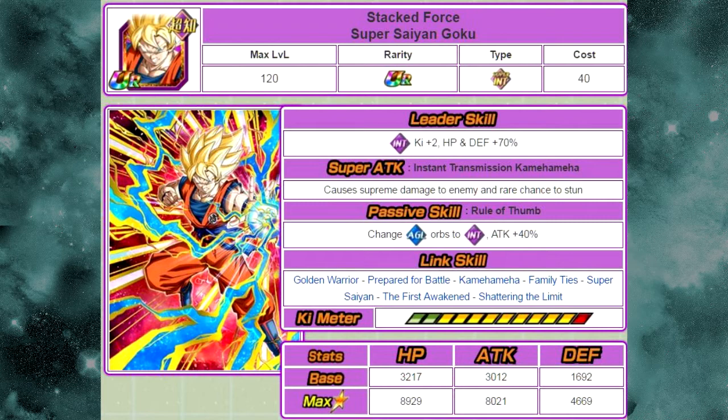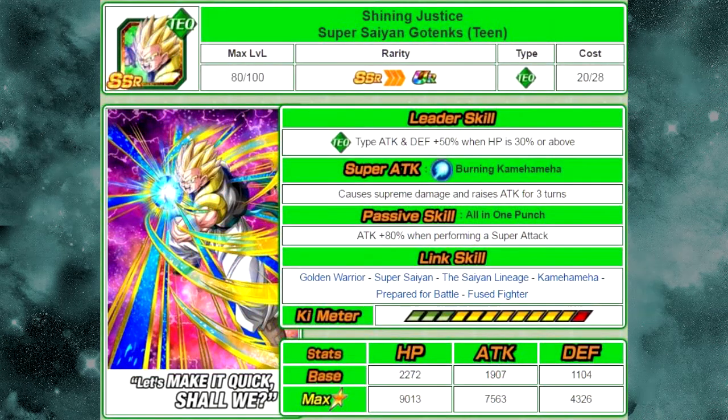This card only got a slight buff overall, so it just made him a little bit better. I never really used him unless I wanted that passive skill for Orb Manipulation, so it just made him a little more relevant in today's meta. Still an overall good card — not horrible by any means — but I wouldn't recommend running him on an optimal team unless you're running with the Intelligence Trunks that has the passive to increase attack with Intelligence Orbs.